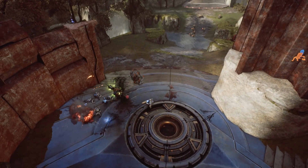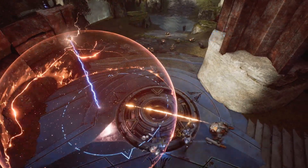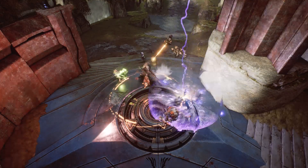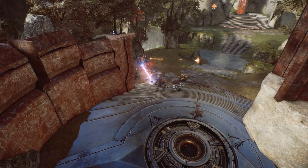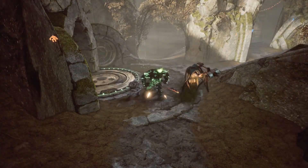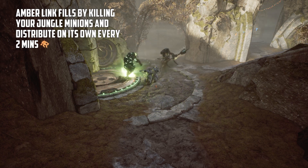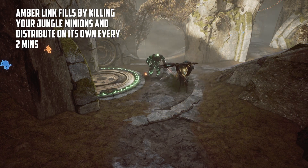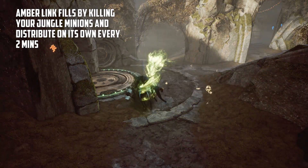However, most are confused when it comes to how they should proceed as they enter this compact area full of objectives for the picking. With the removal of harvesters, you would think a jungler's life got way less complex. But that's certainly not the case. The Amberlink now gives you the choice to farm your jungle more to actually increase your ally's calpoint income, allowing junglers like Severog to get their team ahead while also getting those crucial Soul Siphon stacks.